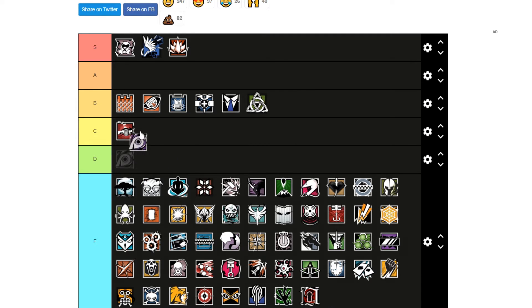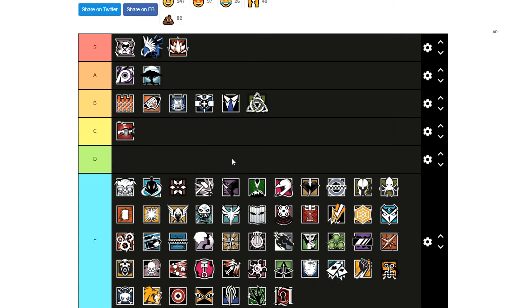Jackal is an A tier operator — good for playing against roamers, but half the time he's going to get banned so you're barely ever going to be able to play him. Milusi is also A tier, good at slowing down. She's got a good gun and I think she's 3-armor now, so we'll see how that goes.